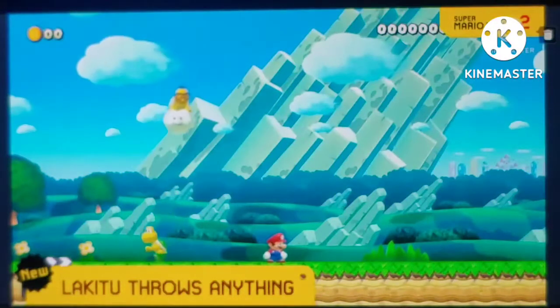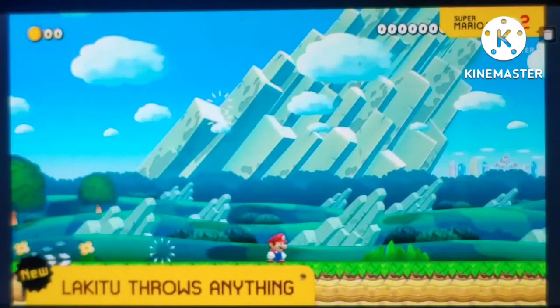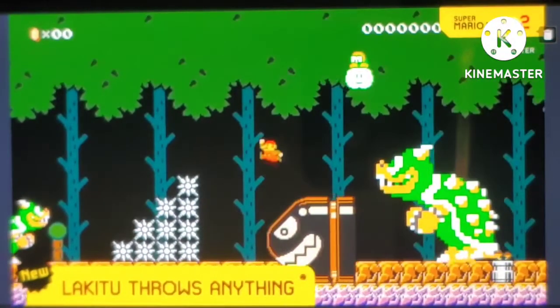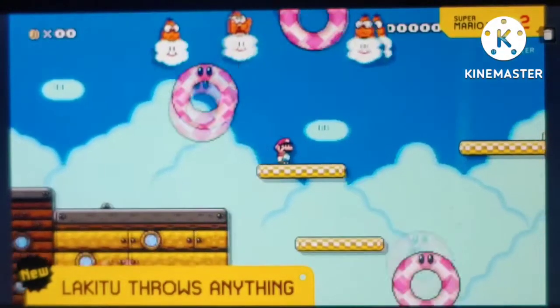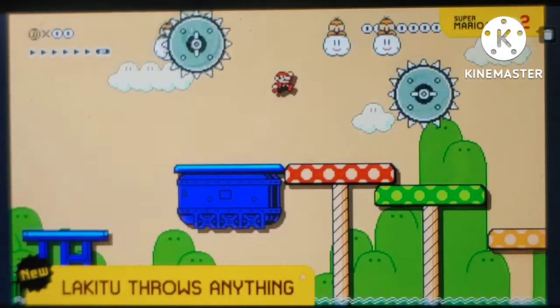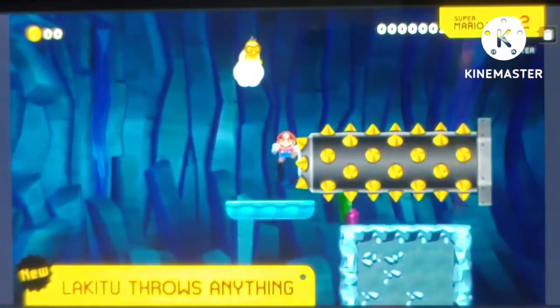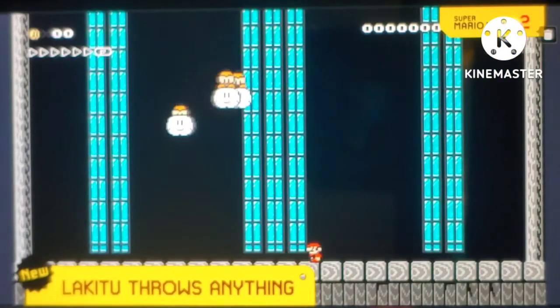We thought Lakitus were a little limited since they could only throw enemies and items, so we've expanded them to be able to throw absolutely anything. Hey look, it's raining dowsers! This works for gizmos as well, so be on the lookout for a storm of bumpers, saws, or even skewers! You can even have Lakitus throwing Lakitus!